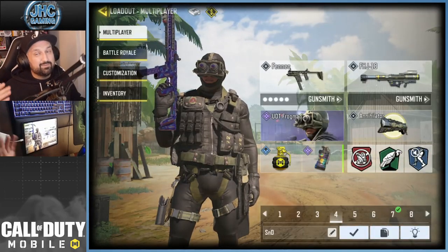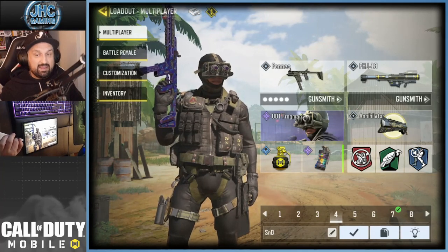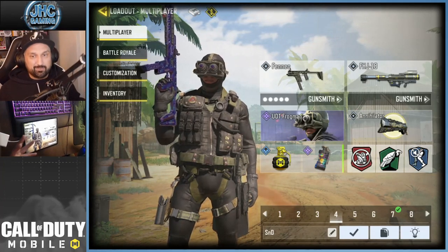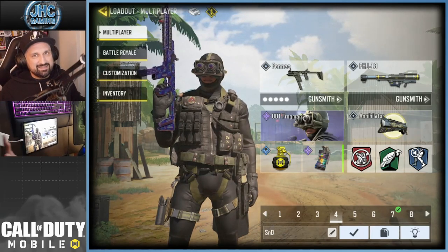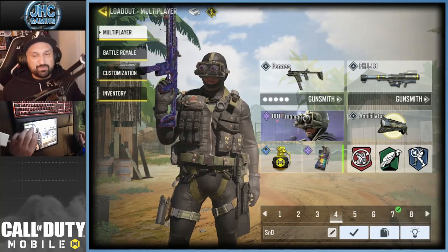For the rest, I always use Dead Silence in most of my ranked loadouts — Dead Silence is very good — and I use Lightweight for the extra mobility. You're gonna see this class is insanely fast; you run super fast, you move super fast.